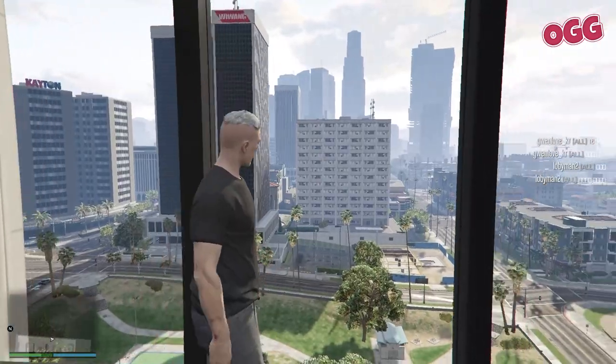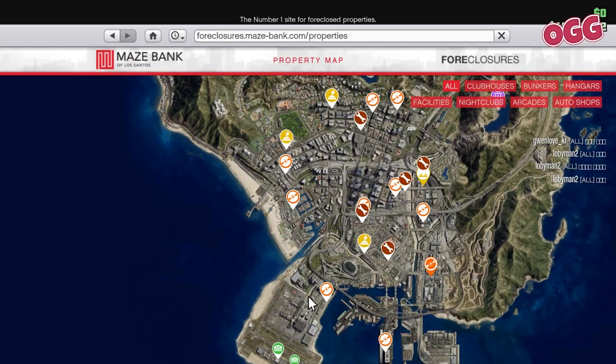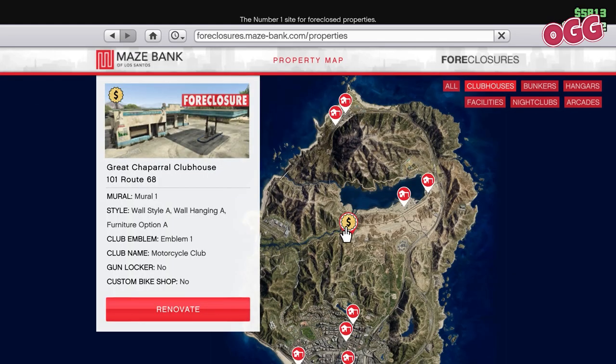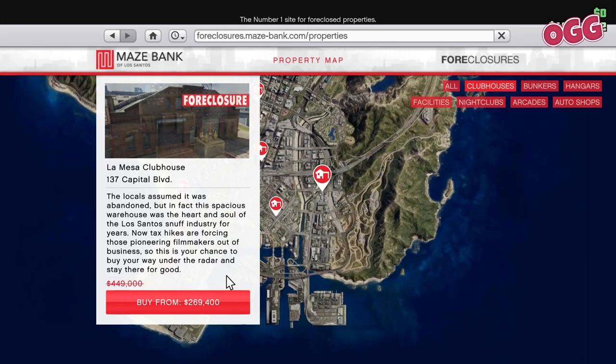To get a clubhouse, you want to surf on over to the Maze Bank Foreclosures site on the in-game web. Filter for clubhouses and you'll see a selection popping up. They range in price, but you don't have to go bankrupt. The cheapest, the Grand Shapiro Clubhouse, is around 200 grand. It's in a decent location, but if you've got the cash, you might want to find one in the city centre.